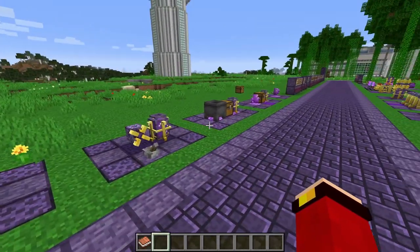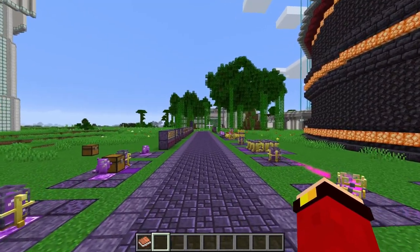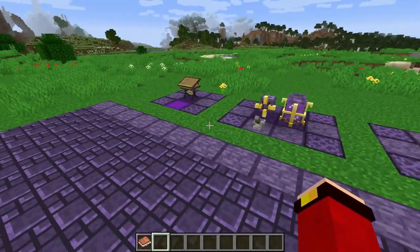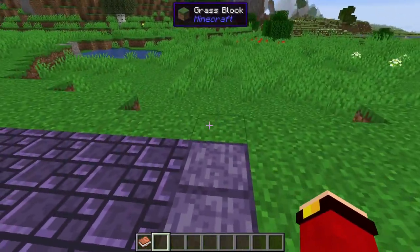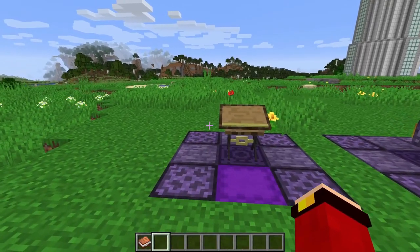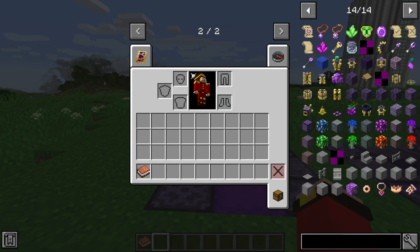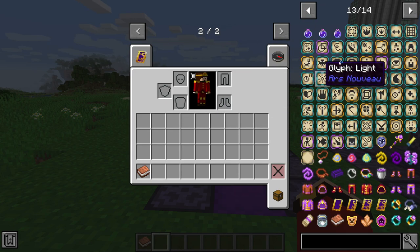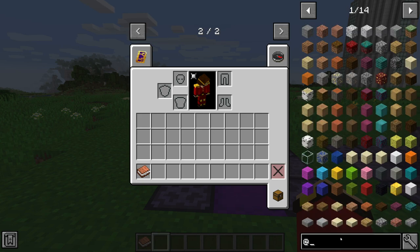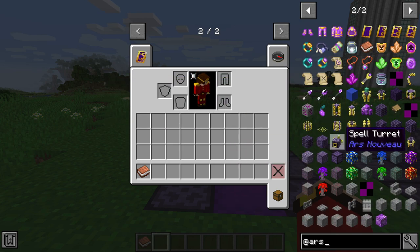There are way too many recipes to cover verbally, so I'll leave the rest to the Worn Notebook. If you want to look up recipes without the in-game book, you can download Just Enough Items — linked in the description. Type '@ars' in JEI to browse the entire menu of craftable items.